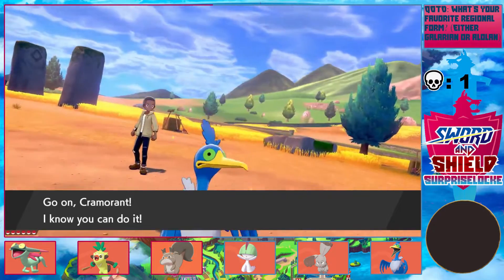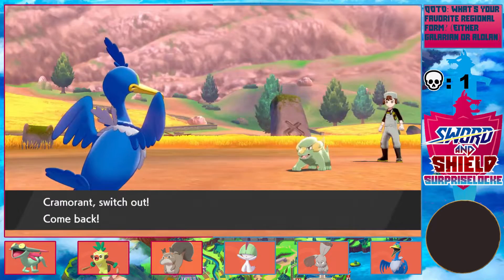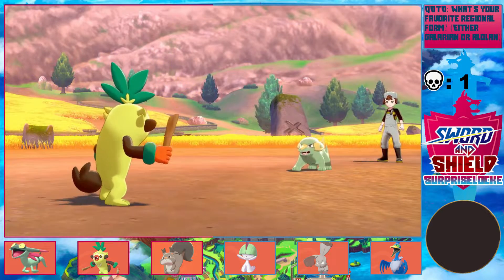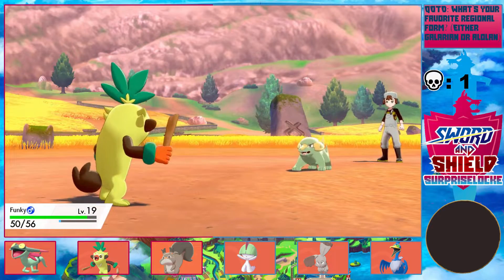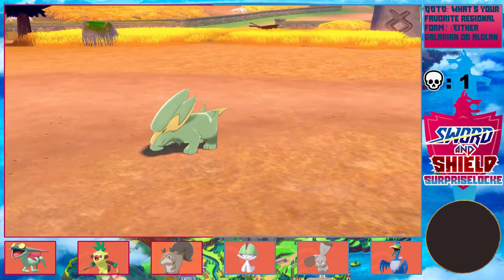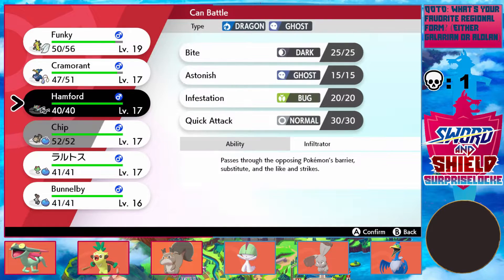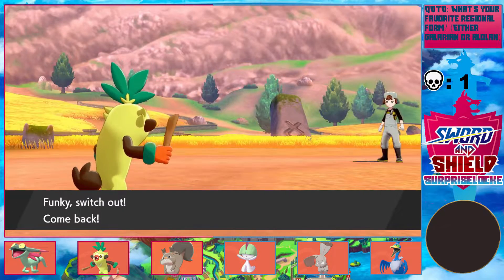Time to switch — let's try not to get Cramorant murdered by an Electrike. Let's go into Funky. I just need to name Cramorant — I haven't had a chance to do that. I forgot. I'm just trying to think of a good name for it. Bunnelby needs a name too. For Lotad, I guess I could go with Chip. Chip's gonna evolve fairly soon — it evolves at level 24.